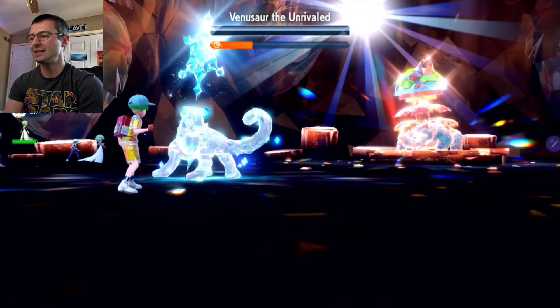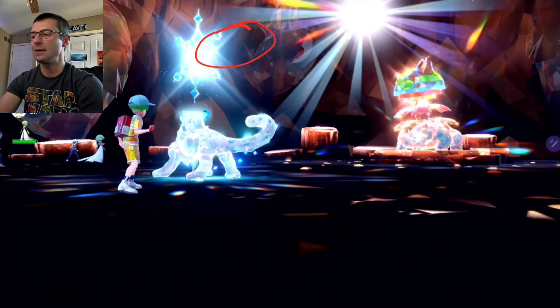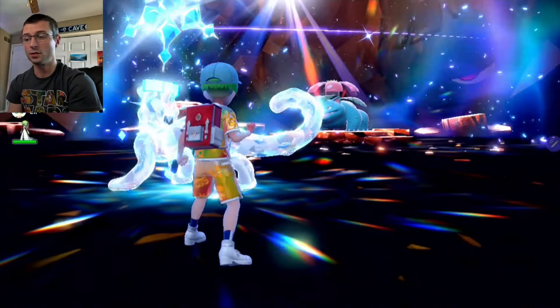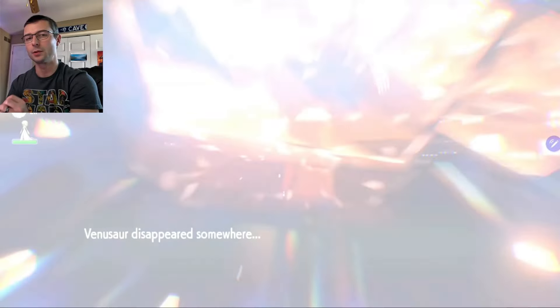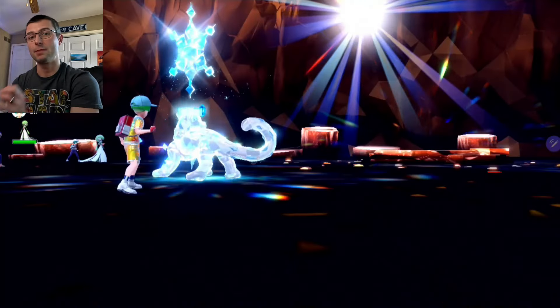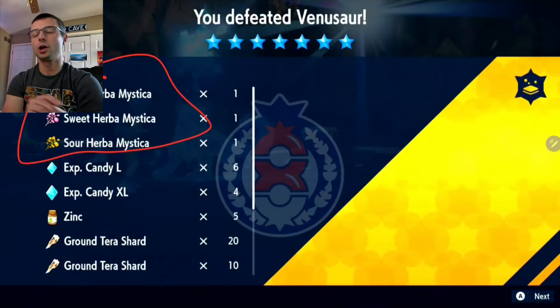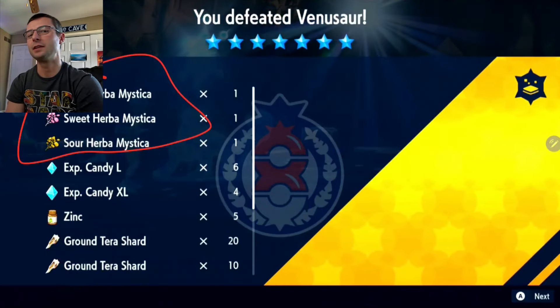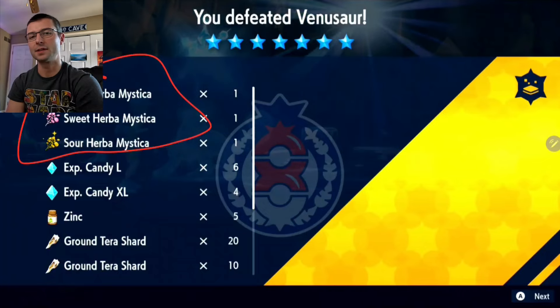We got knocked out once but we still have about 25% of the timer left. Love this build — hope this helps! Great opportunity to use a legendary Pokémon we traditionally haven't been able to use in raids and have probably overlooked. This is my favorite of the four showcases. And three Herba Mystica — that's now 100% of the time I've defeated Venusaur I've gotten Herba Mystica, one, two, and three counts every single time.